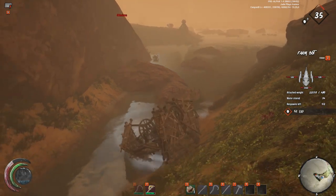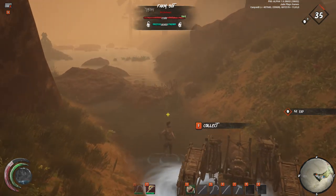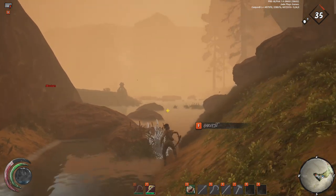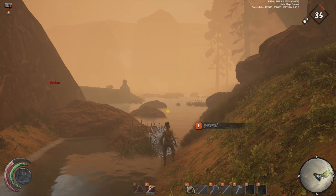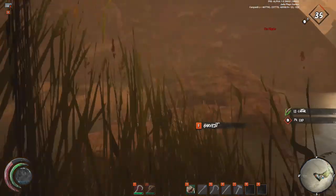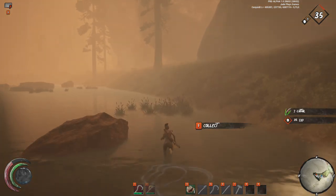Cat tails are one of the most sought-after resources because they help you make rope and are needed for a variety of different armors. Wherever you find shallow pools of water in the green little valleys, you'll often find cat tails. They're abundant on medium maps but even more plentiful on harder maps. Make sure you use a sickle or skive to get the maximum yield.